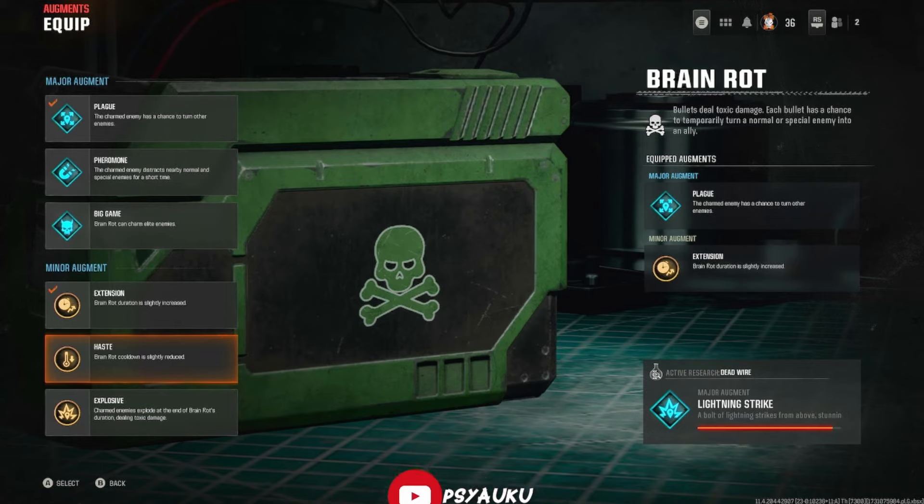Of course, if you don't want to run Plague or Extension, you can run Pheromon or Haste. Those two are pretty good. With Haste, the Brain Rot cooldown is slightly reduced, which means you can spam more Brain Rot into the enemies. And Pheromon — the charmed enemy distracts nearby normal and special elite enemies for a short amount of time. That means Pheromon is a walking monkey bomb. So Plague and Pheromon are the two I'd advise for major augments, and Extension or Haste for minor. Explosive is alright at best — it just deals more damage after the explosion. And Big Game, you can already do that without the major augment.